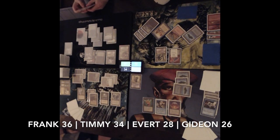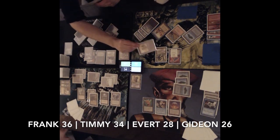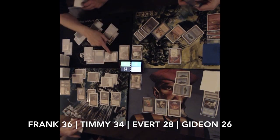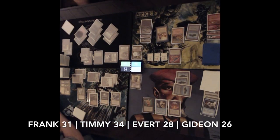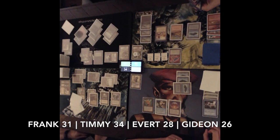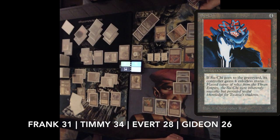Lady of the Mountain attacks, and we see an Animate Dead on Master of the Hunt, plus a Jade Statue getting into play. Gideon on 26 — he's the lowest at the table. Frank is at 35, I'm at 33, Averd at 28. Gideon needs blockers — and there we see a Tetravus, a 4/4 flyer. He's probably going to keep Solcanar on blocking duty because if he attacks, Averd might attack back with Lady of the Mountain. He passes turn.